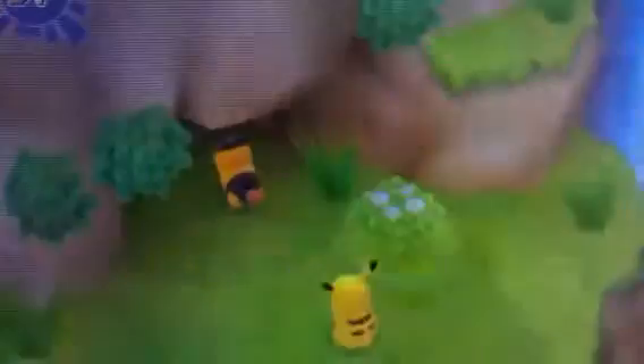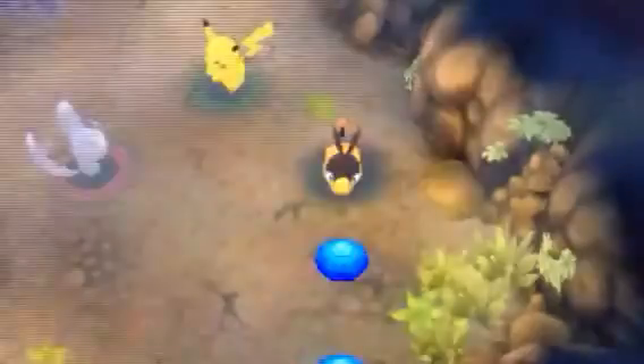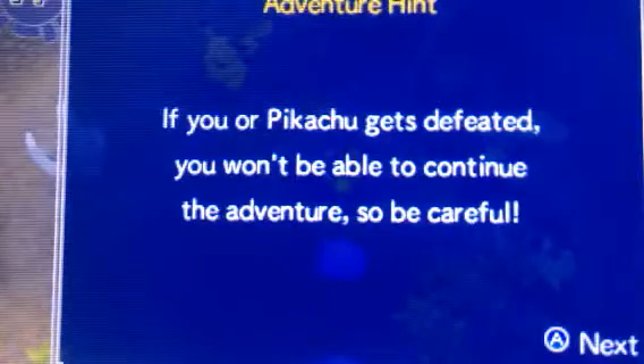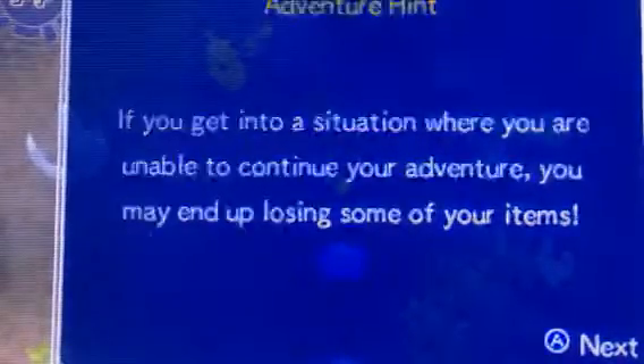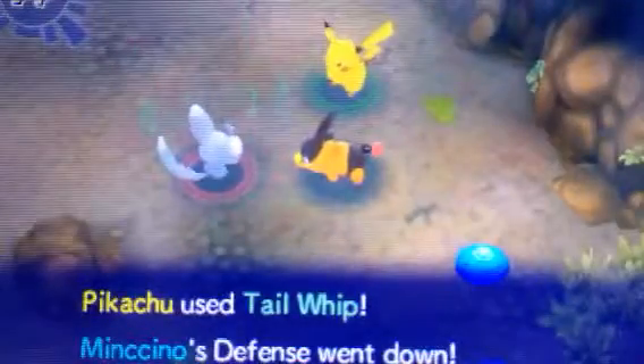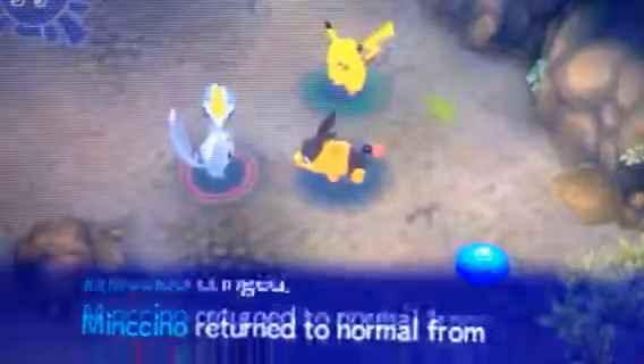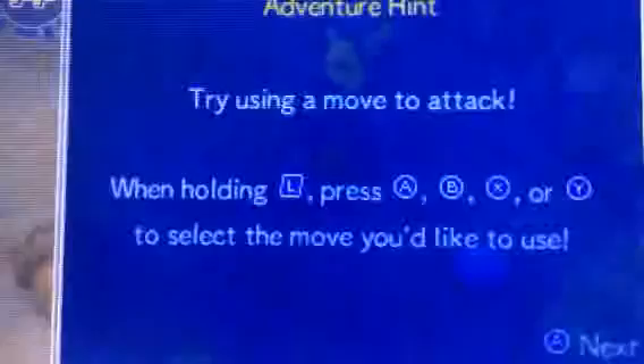Yes, I'm ready to go ahead. Eastern Cave — so this is the Eastern Cave. If you are Pikachu, you gotta be careful, so you won't be able to continue. You might end up losing items or whatever. Just use Tackle or whatever. Try Move Attack. Just some hints — you don't have to do them, but they are pretty useful.